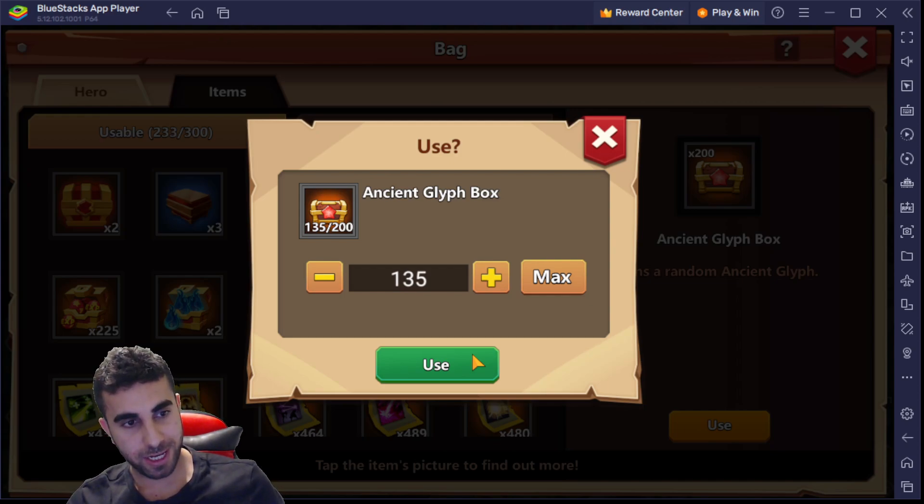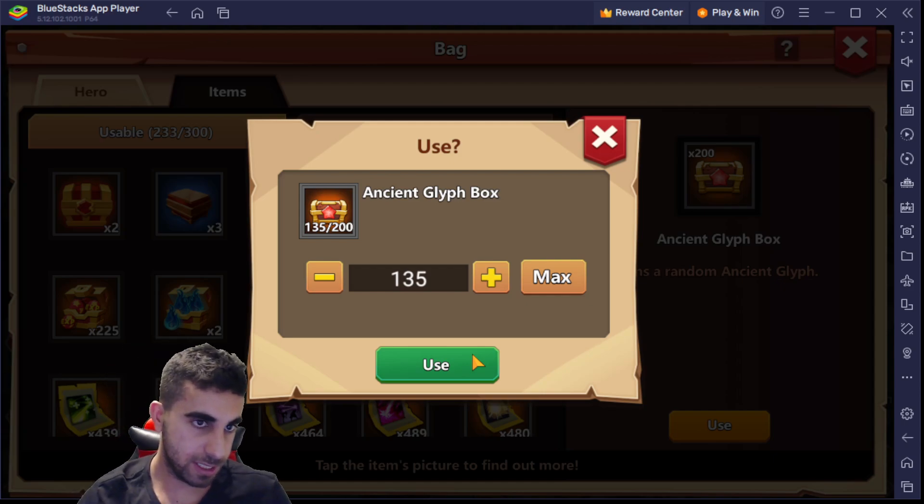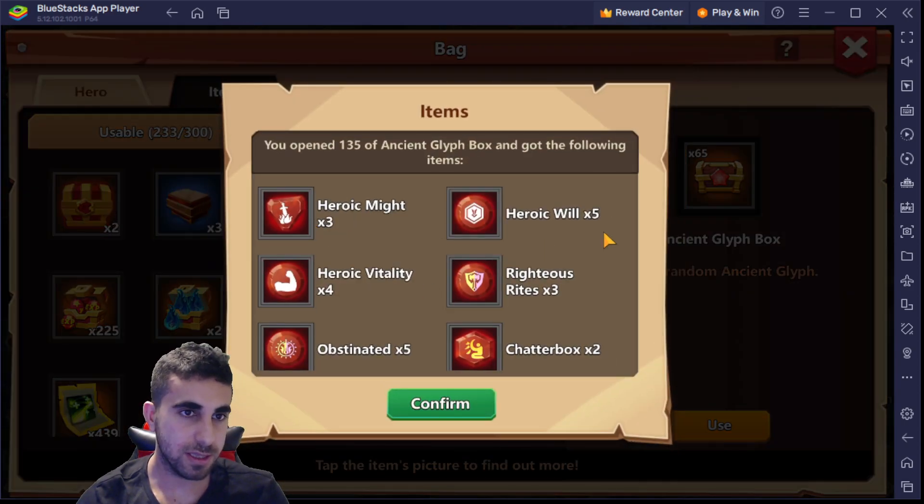We got 135, so let me know in the comment section what do you think I will get — how many stars, how many recruit dice do y'all think we're going to get? In my opinion, hear me out: out of the 200 I'm going to go with at least 25. It won't be safe on this — 25 recruit dice. That's my prediction.